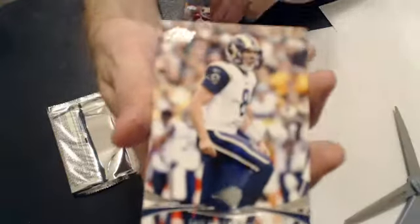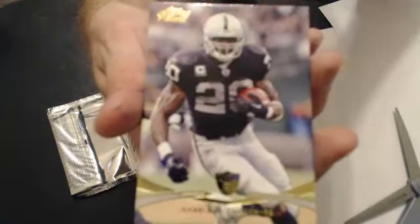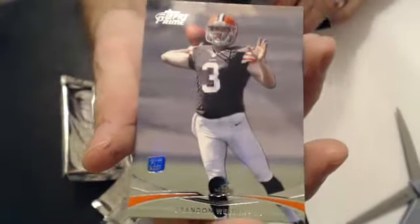Let's see what this box of Prime delivers. First up, Darren McFadden Gold. Rookie of Ingram, $350. Victor Cruz Prime Timers Gold. Rookie of Weedon.